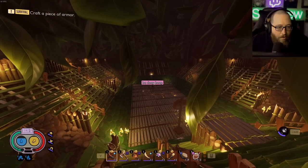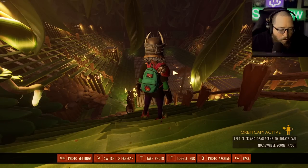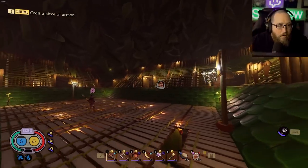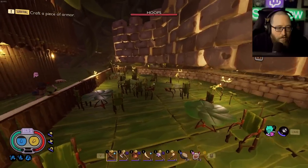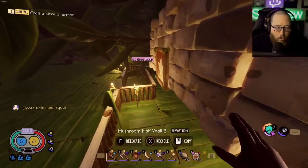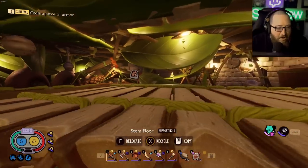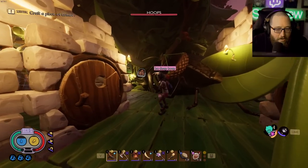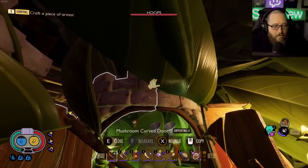Here's my basketball court — I really had a basketball thing going when I was building like crazy. I went underneath and built a whole flooring system, then put red lights on the ground so they shine through the floor. It looks really cool at nighttime. What's a basketball stadium without a food court? Almost fell through the floor! The food court's over on this side.